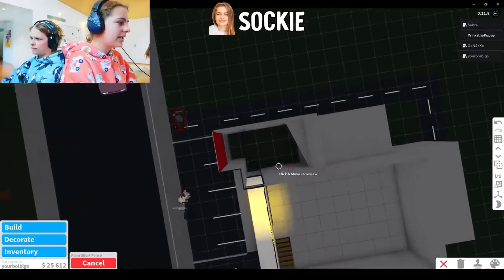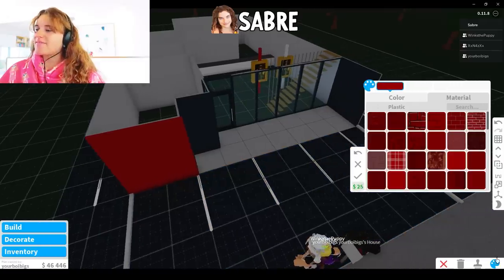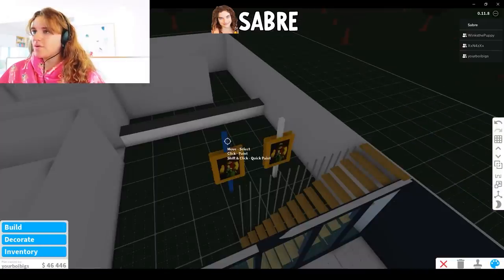Just so you know, the playground's gonna be here and then we have the toilets over there. That's what we need - that signature McDonald's red. I'm just gonna use the one that was outside, copy the upstairs area with the walls.